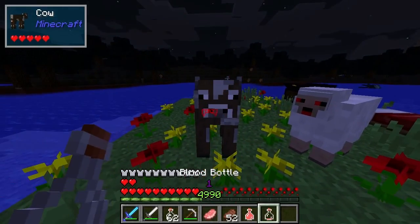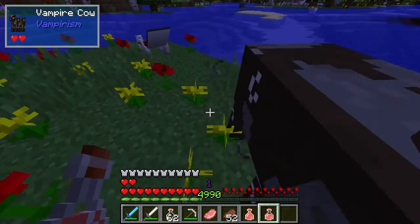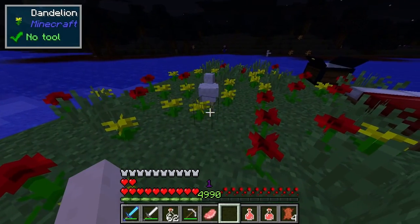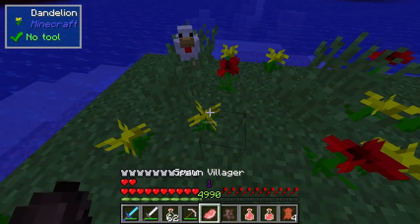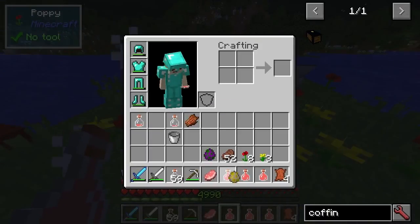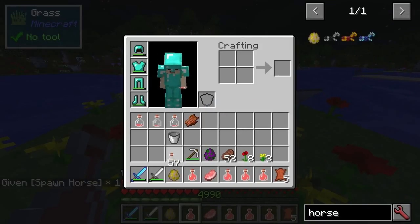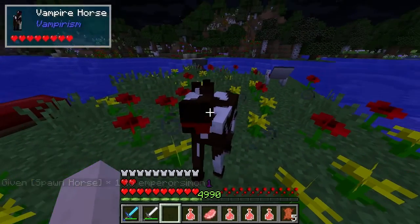We've got a vampire cow, and you can see these animals can actually become a little hostile. The chicken doesn't seem to have one. Villager I know works — and the villager seems to have a lot of blood. The horse works as well. It will actually retain the same colouring, and you can see that we get all these blood bottles.